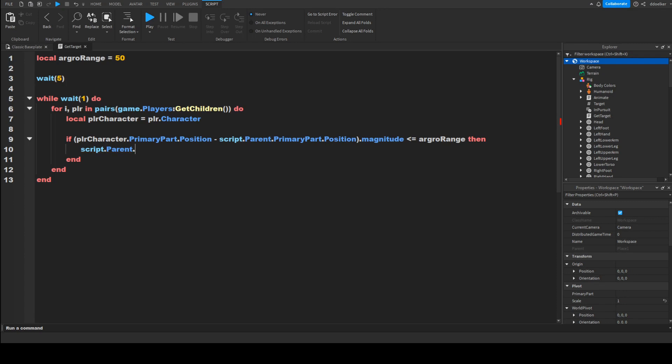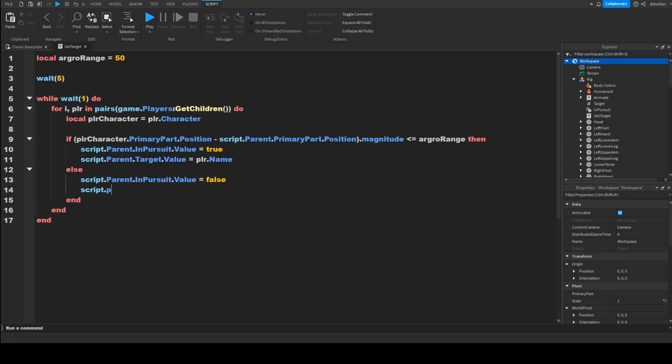...dot magnitude is less than or equal to aggroRange, then script.Parent.inPursuit.Value equals true — this means every second it will loop through players, get their character, and check if they're in range. If so, it sets inPursuit to true and script.Parent.target.Value equals plr.Name. Otherwise, in the else block, inPursuit.Value equals false and target.Value equals an empty string.